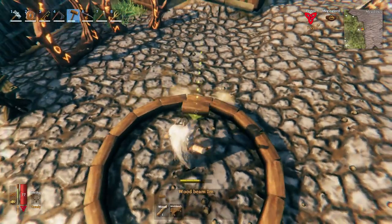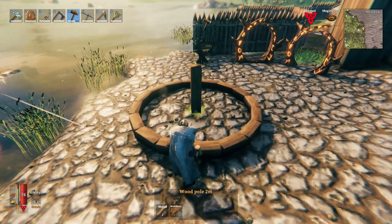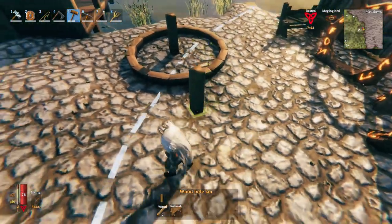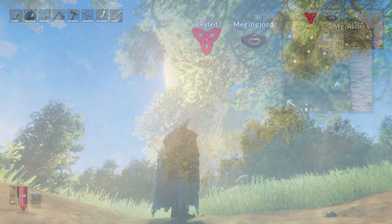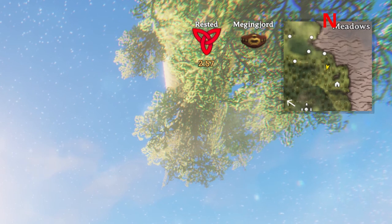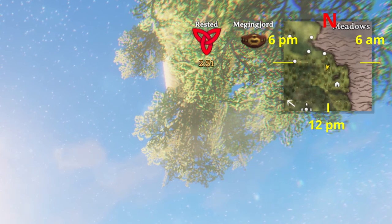Tip number 10: You can use the minimap as a clock. When you are at your base you can build a simple sundial to tell the time, but when you are exploring you won't have a sundial with you unless you are Wilma Flintstone. The easiest way to tell the time is to look at the sun and then at the minimap — the top of the map is always north, so if you imagine a clock overlay, you easily know how much time you still have until night comes and enemies spawn at a higher rate.